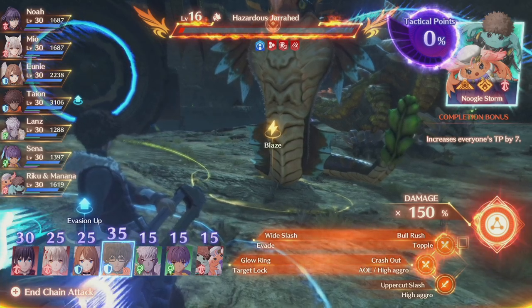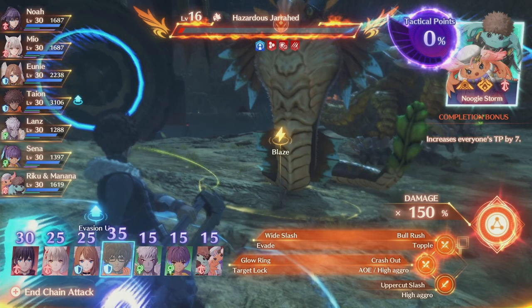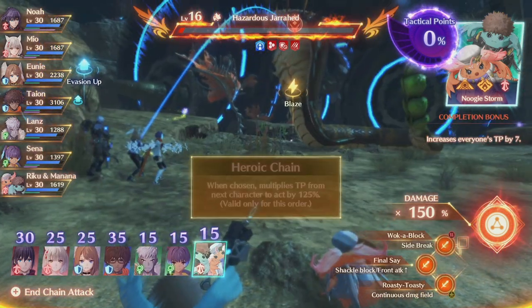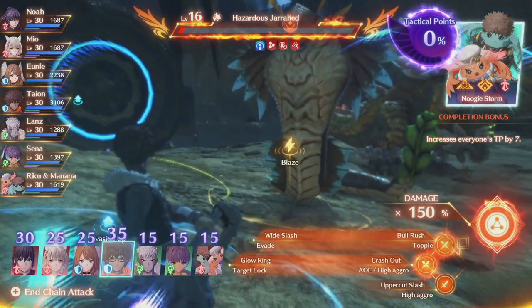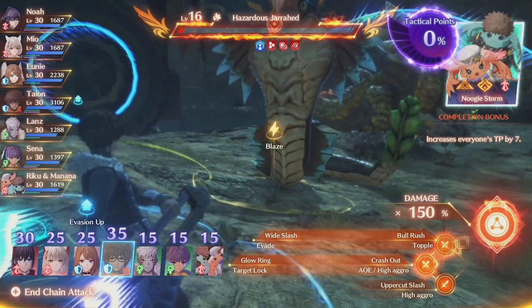So if you hit 200% and got three cards back, and you finished with a defender, you would no matter what get Tyon back because he's the highest. The other two returned cards will be random — maybe Lanz and Manana and Riku, it's just random. But if you end with a defender, your absolute highest TP character is guaranteed to come back to you.